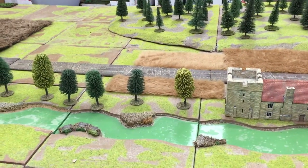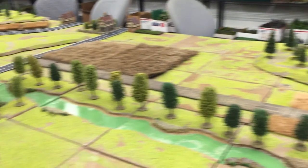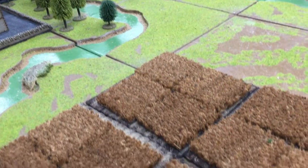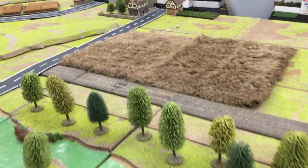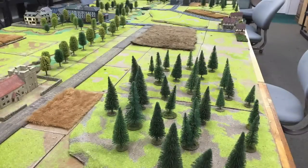Some people don't like tile systems because they produce a grid of lines where one tile meets another. The upside of this though is that we can use that grid to denote the boundaries of woods without having to use templates under the trees. Like all terrain construction, our ceramic tile system trades off weight for strength and durability. It's very, very tough, but also extremely heavy. We have to store it on rugged industrial shelving.